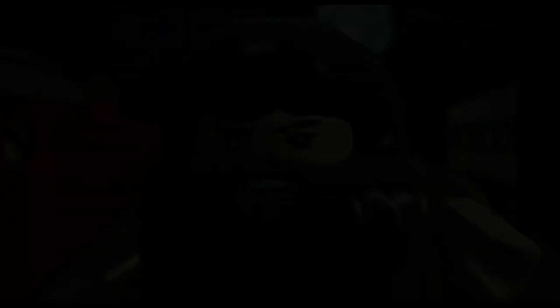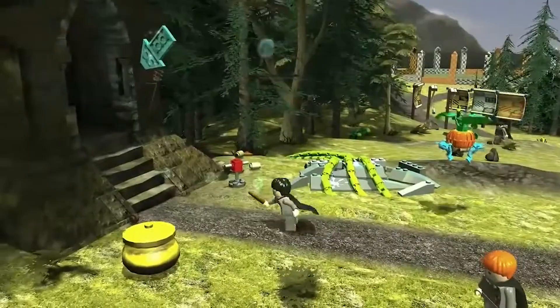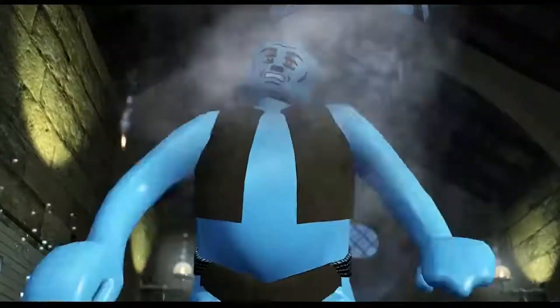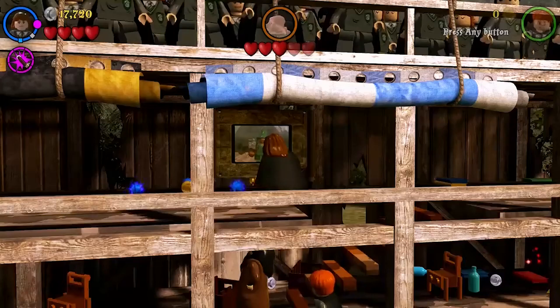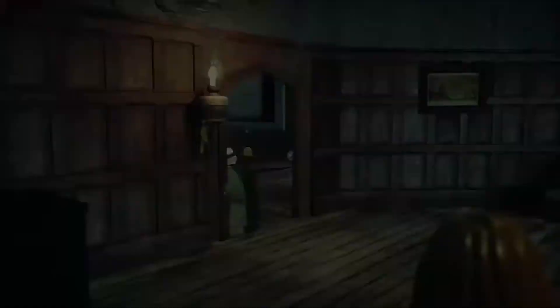In 2010, Lego Harry Potter Years One Through Four was released — officially the best game on this list for me, blowing prior games out of the water. The last Lego game had been in 2002, and this one is so much better. The graphics look great for a Lego game — almost like a 2022 Lego game. The colors, game content, story, and overall playability were really really good. I've definitely played this game and loved it.